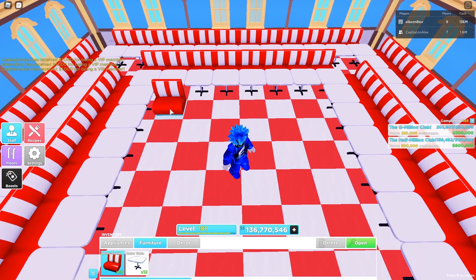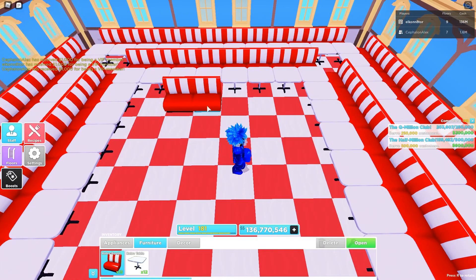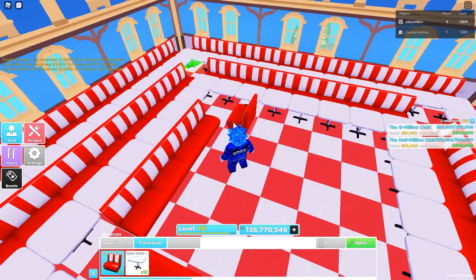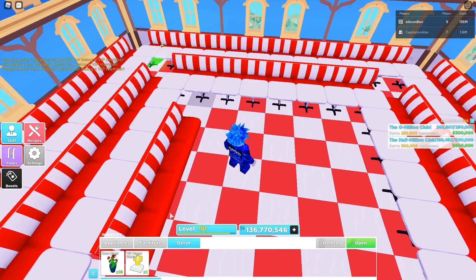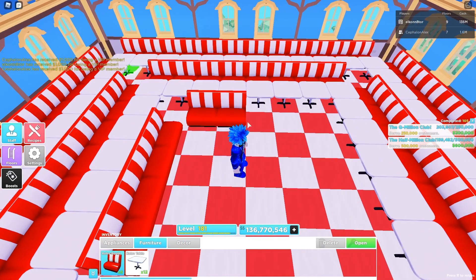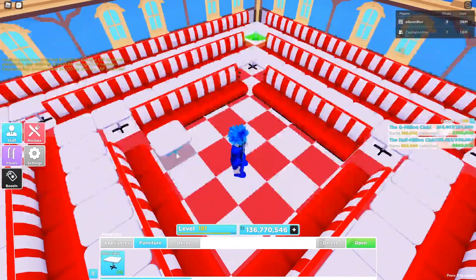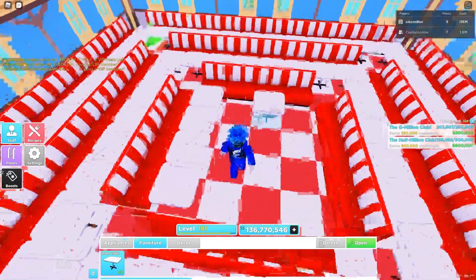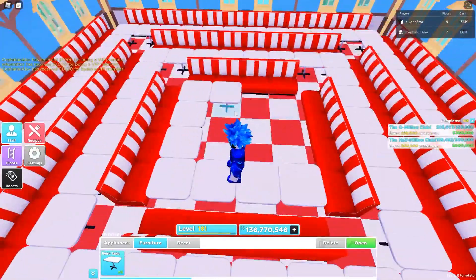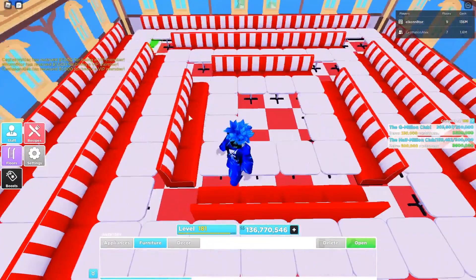Just like that. And what you want to do is take your retro booths and do this — just like that. Then take your retro tables and do the same thing you did on the first two layers. And then it should look like this. Now what you're going to do is pull out your red flowers.